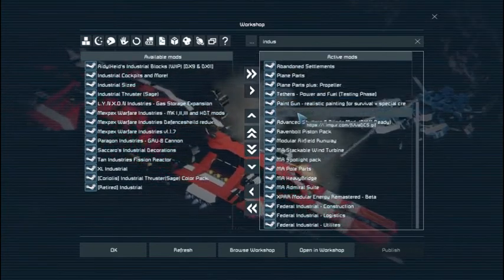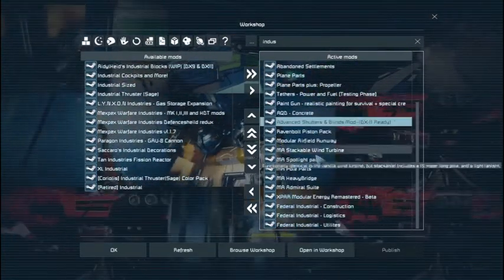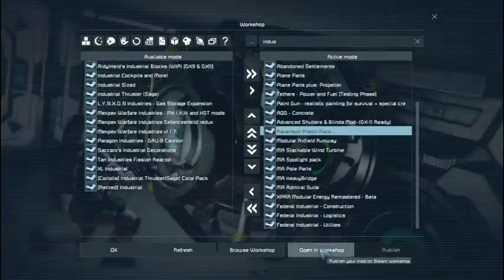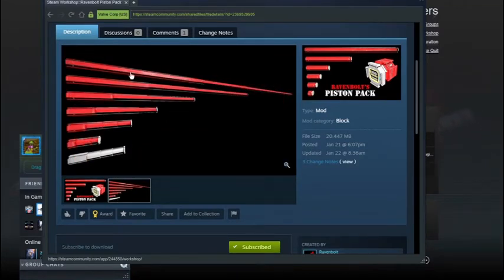And then everything else is just blocks. Concrete block gives me something to do with all the gravel that I get. Shutters and blinds, because I really like it. Raven Bolt piston pack, mostly for stability's sake. If I build something like a server breaker, I've got these big pistons here — they do flex a little bit. But I think using one big one instead of like 10 standard ones will be less painful on the machine.